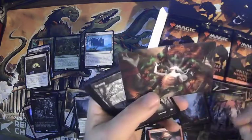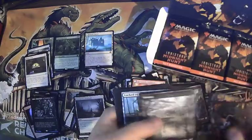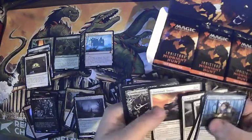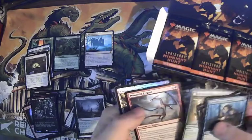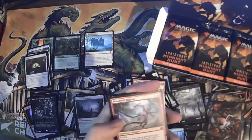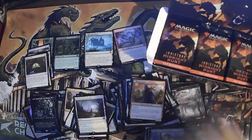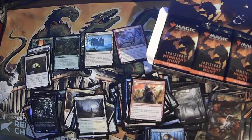We got Wren and Seven art card — maybe that's foreboding of what's to come. More commons and uncommons. Another mythic — there we go! Moonvale region.